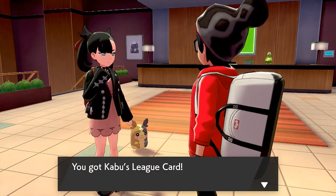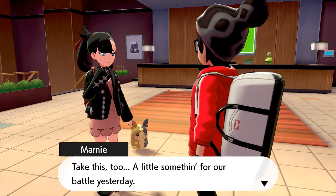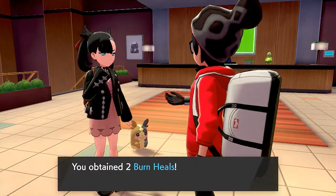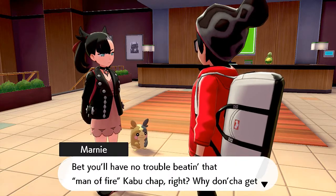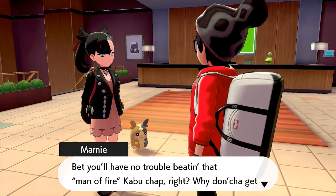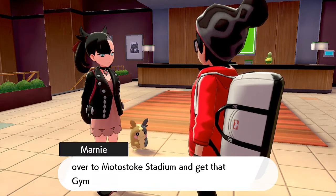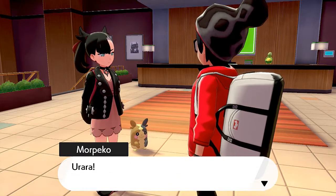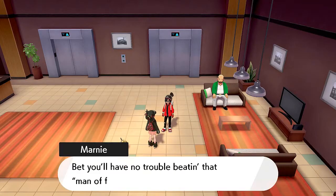Marnie says Kabu's League Card is supposed to help against him and she ended up with a few copies, so she gives us one - 'Don't look so chuffed, it's no big deal.' We also get two Burn Heals - very useful. She says 'Bet you'll have no trouble beating that man of fire Kabu. Why don't you get over to Motostoke Stadium and get that gym badge already.'